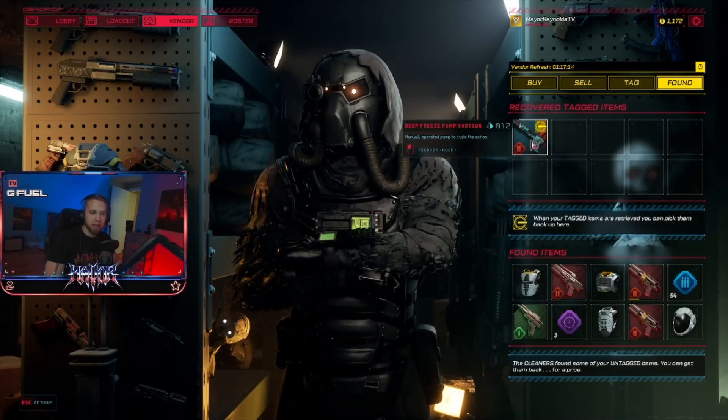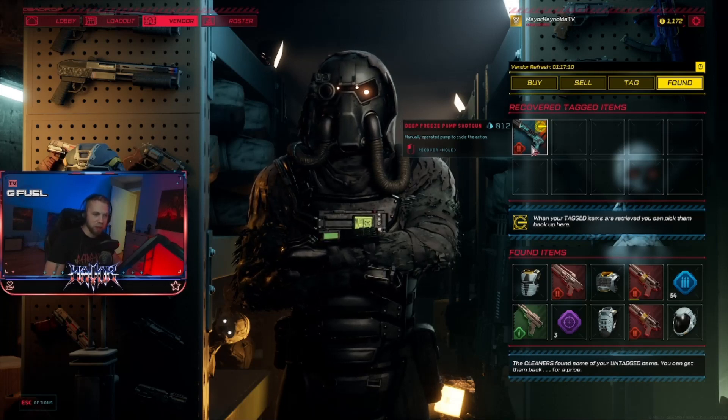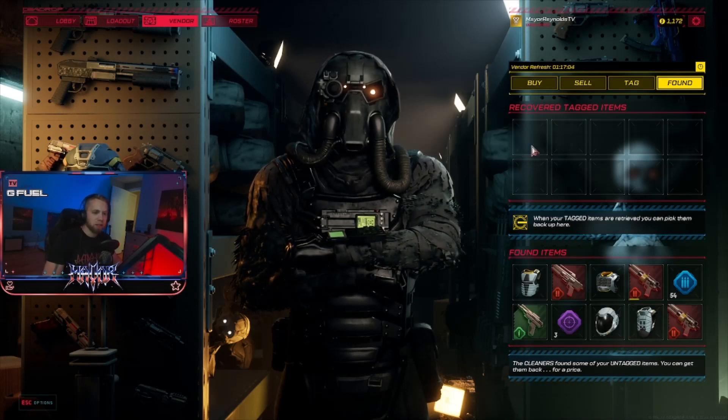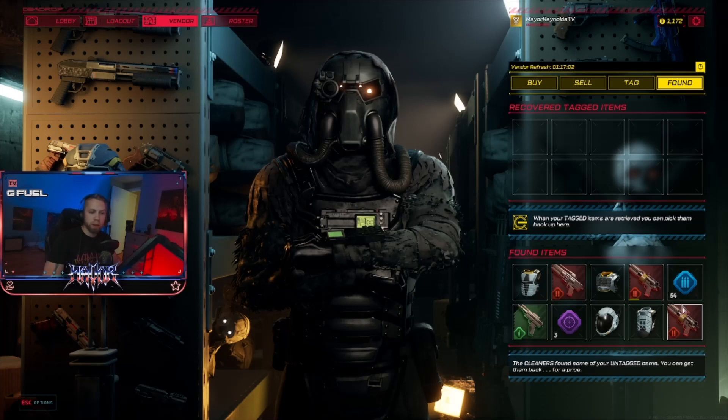You go back to the vendor and go to the 'Found' tab, and it will be up here. Here is one of my items that I insured — it was a Deep Freeze pump shotgun from the last game I just played. There's no more cost to recover it because I already paid for the insurance. Left-click it and you've recovered it.